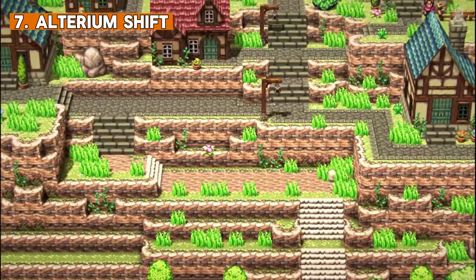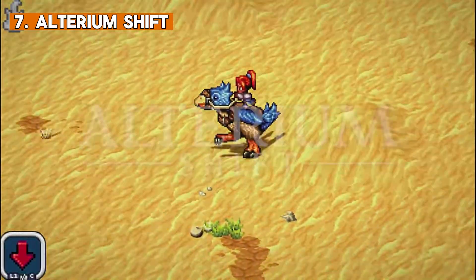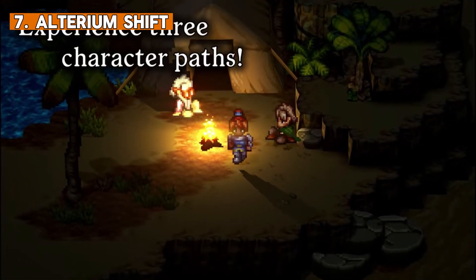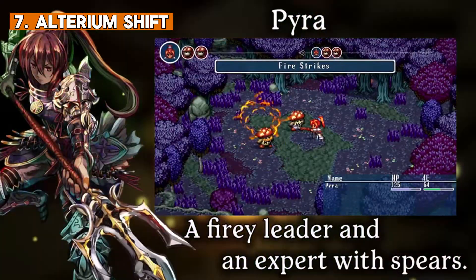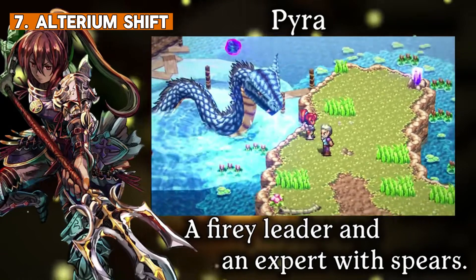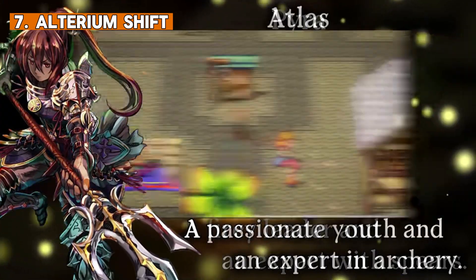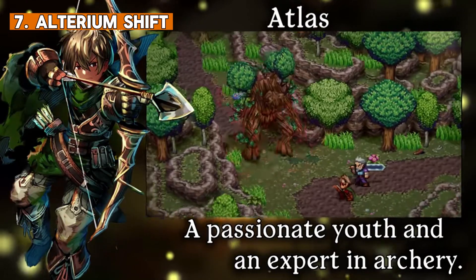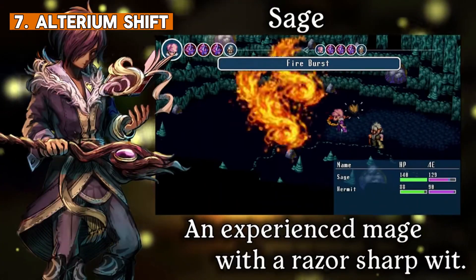Alterium Shift is a retro-inspired JRPG that offers a new adventure with every playthrough. This game has a very unique graphical style as it is a 2.5D pixel art game. We can choose and play as one of three unique characters — Pyra, Atlas and Sage — the equivalent of your three classic classes: Warrior, Archer and Mage. Each character offers a different playstyle and different abilities that will help us journey through the map.